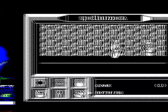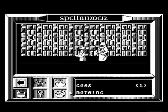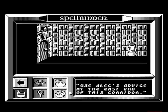Spellbinder is a very unique monochrome graphic adventure. It's set in the Castle of the Rain, where you're a trainee Spellbinder searching for the evil Zorn — presumably the hooded figure on the opening screen.